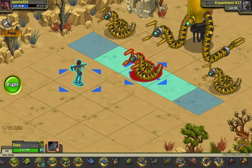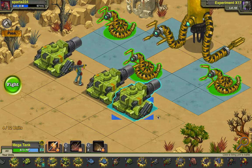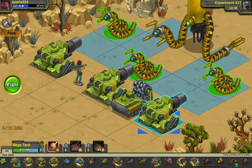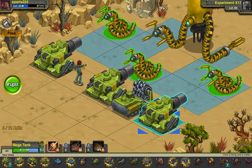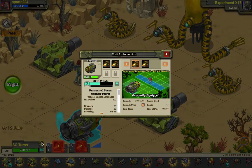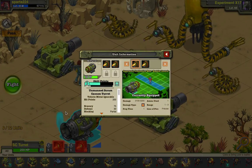I heard that this thing is a complete jerk to kill, so why don't we do so? I'm gonna kill it! You need the SC Scram Cannon here, or this — the Unmanned Scram Cannon turret.